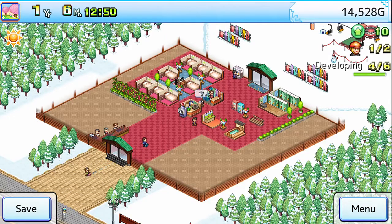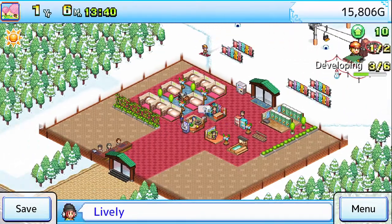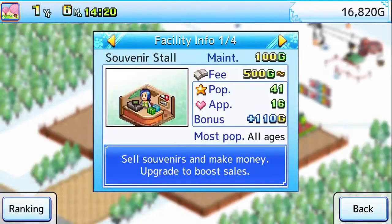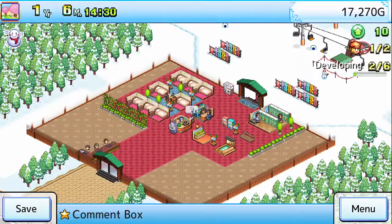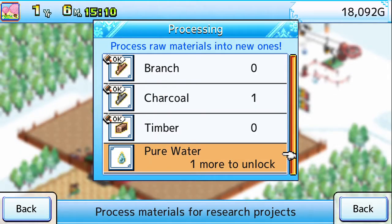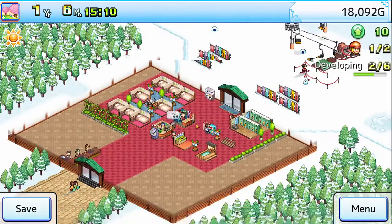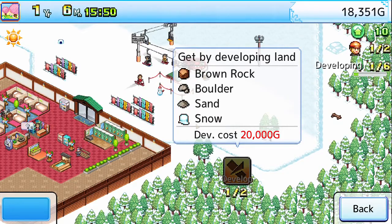Got one guest right now. Yeah, just the one. Not too crazy. Yeah, we're gonna need more research. Town developers is so expensive. Can't even. Boulders... sand, really? C'mon! Why are you so expensive?